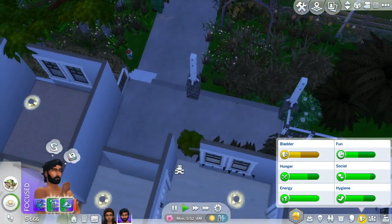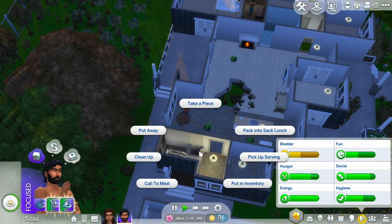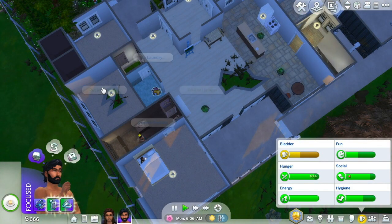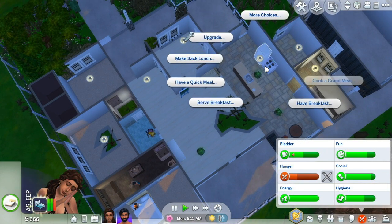He can't throw stuff away and I don't understand why — I have a trash can but it's not giving me the option. Anyways, since we don't have too much going on right now and I'm kind of just working on getting them to go to work and do things, I think I'm going to wrap this episode up now.